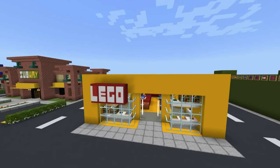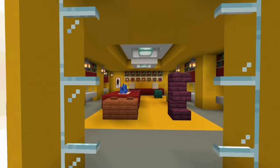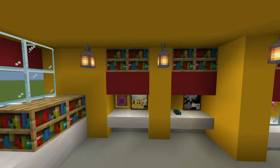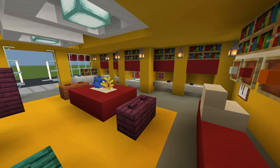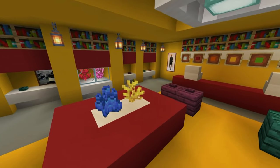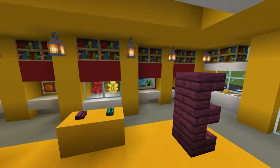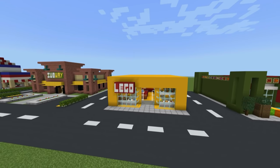Moving on, we have the Lego store - I love the Lego store. Lego stores are some of the coolest stores to go into. Inside, we have a bunch of random stuff to try and represent some of the sets. The paintings are sort of like meant to represent boxes of Lego. We've got a bunch of red and yellow in here - I like the colour scheme a lot. We've got some Lego bricks - the planks and buttons kind of look like Lego bricks, and some of the corals look a little bit like sets put together. Even the lighting kind of looks like bricks. It's such a cool thing to put in a city - I love it.